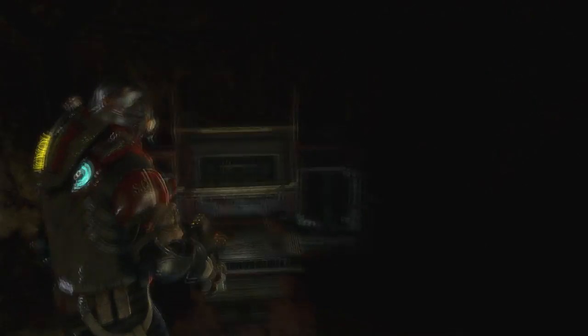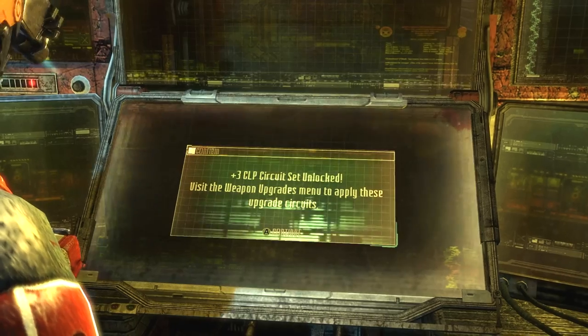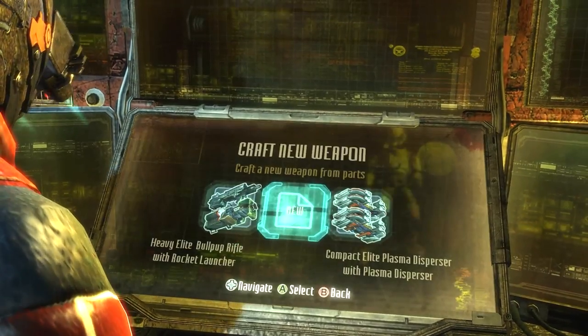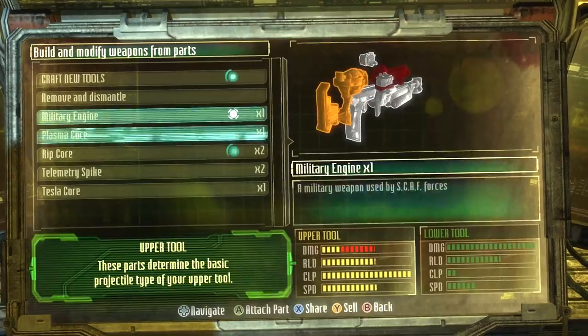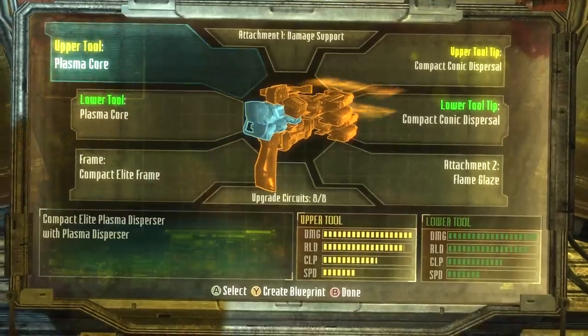Another new feature to the game is the ability to make some goddamn freaking cool guns. You do this by scavenging up the right materials and finding a workbench. Once you've done this, you can combine two weapon types together as well as a ton of modifications to make your dream weapon. Well, unless your dream weapon is a pony with a lightsaber — then you should probably stop taking acid and get a job, you goddamn hippie.